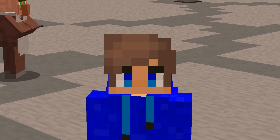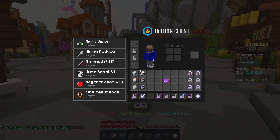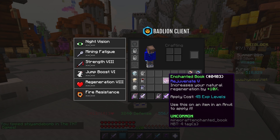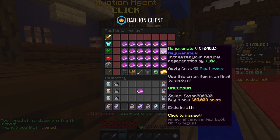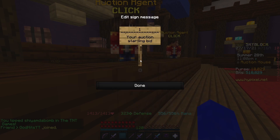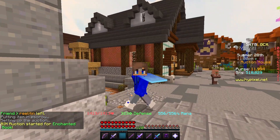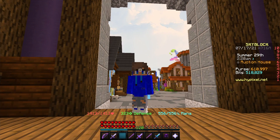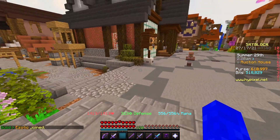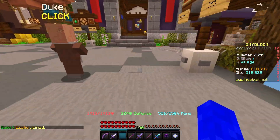I realized I can just buy Rejuvenate 3 books since it makes life easier when combining. I spent around 450,000 coins on this Rejuvenate 5 book — if I auction it I can get around 600k, which is over 150k profit. There are taxes though, so I'll still profit over 100k. The Rejuvenate 5 book sold for around 599k, putting us at over 600,000 coins.